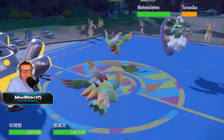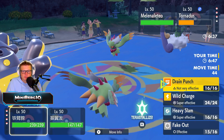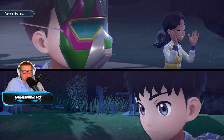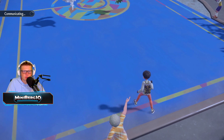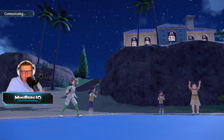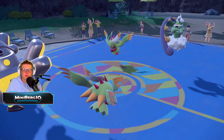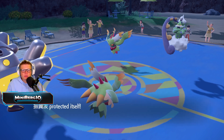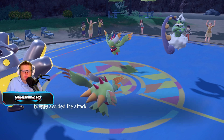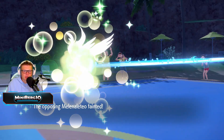His Flutter Mane comes in. I feel like we can probably Heavy Slam it and Protect on ourselves just to stay alive one more round with our Flutter Mane. I'm a bit scared he might be able to KO with Dazzling and Bleakwind, but he goes for Shadow Ball — let's go! That Protect was so important on our Flutter Mane. Iron Hands avoids it — come on big boy — and we KO his Flutter Mane. What an absolutely beautiful turn from us!